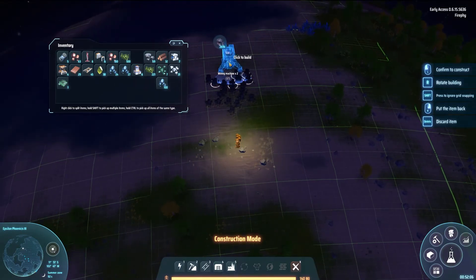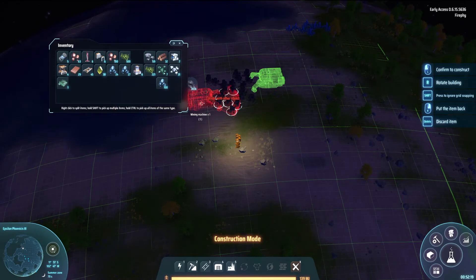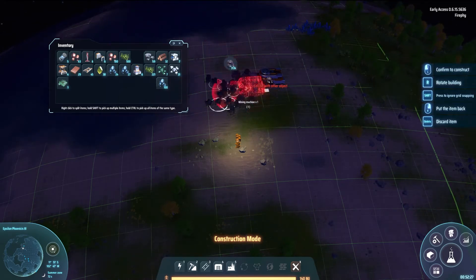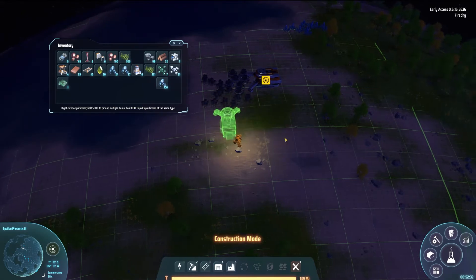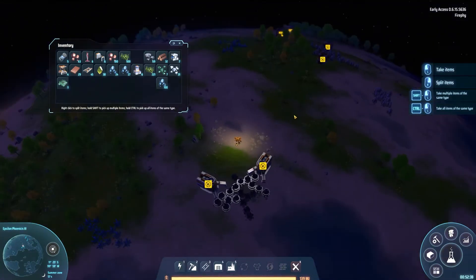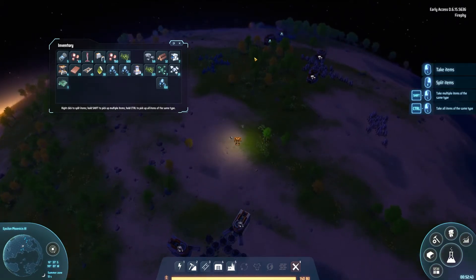That's a good amount there. I just need one more good amount — that'll be fine. One thing I do want to do now is bring it all down to smelters. I need to bring all of these to smelters.